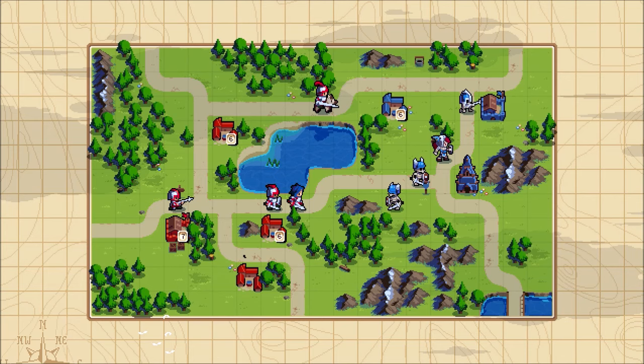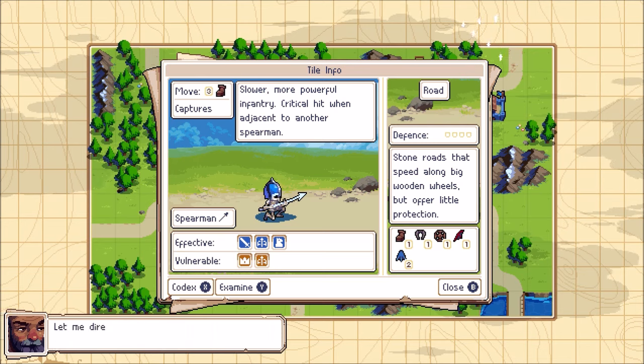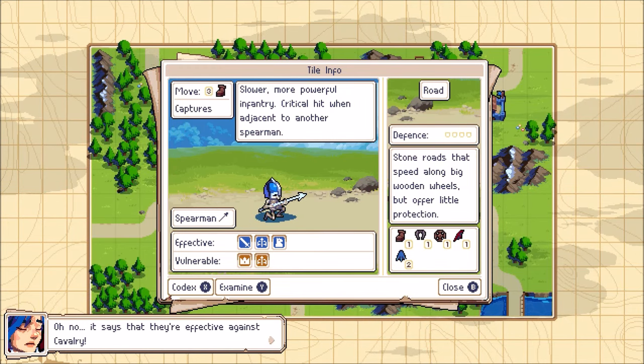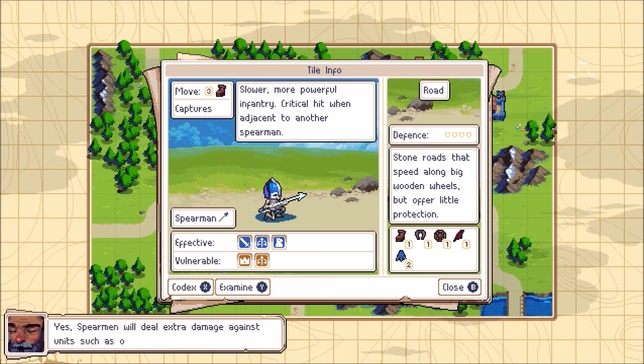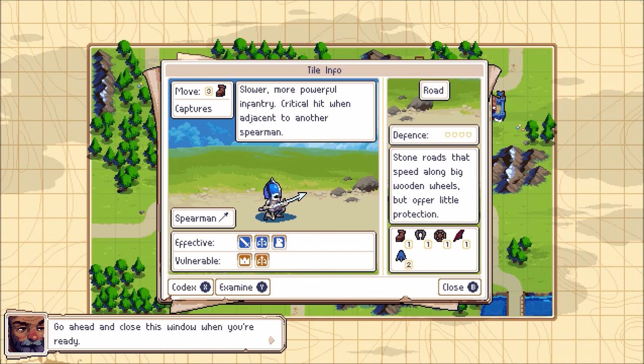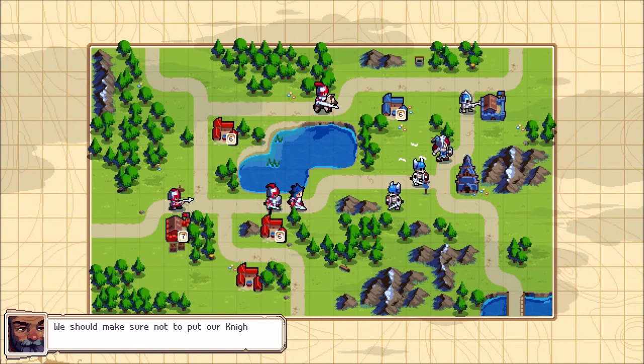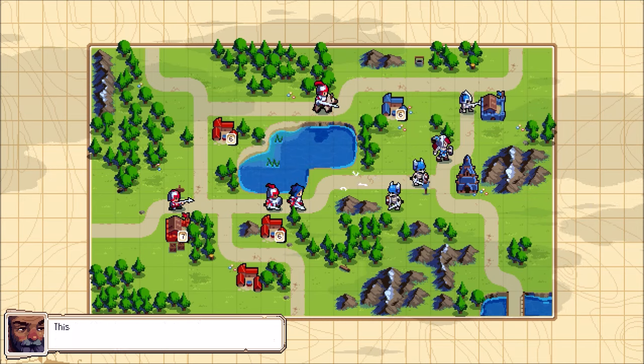Ragnar just recruited a dread spear, a Felheim spearman. It would be prudent to check the spearman's info screen. This table tells us which units the spearman is especially effective against. Spears are effective against cavalry — they're gonna do extra damage against units such as our knight. We should make sure not to put our knight in unnecessary danger.